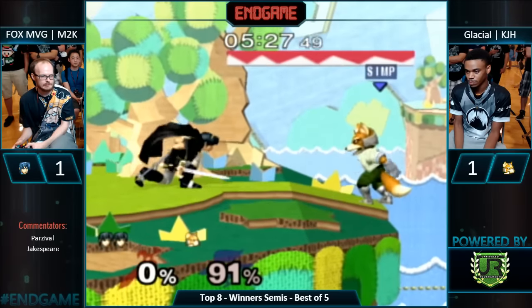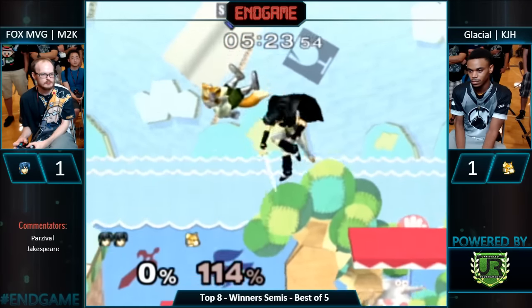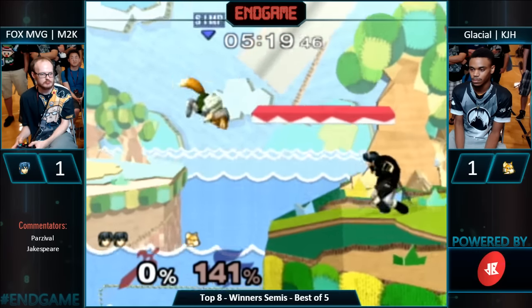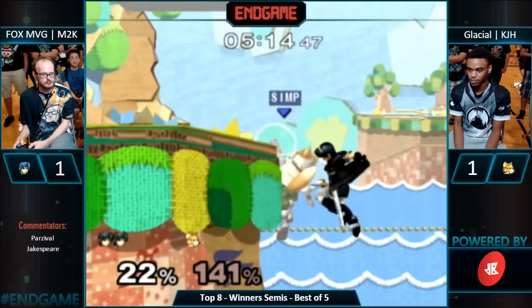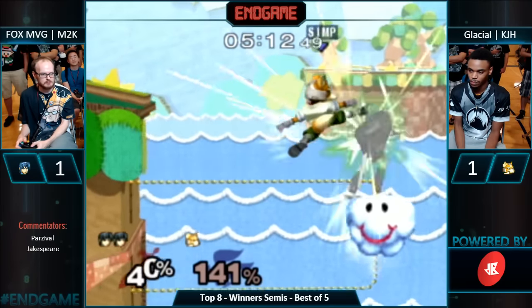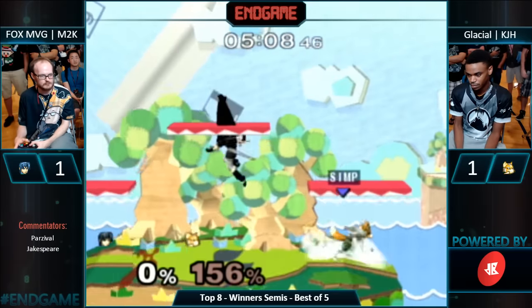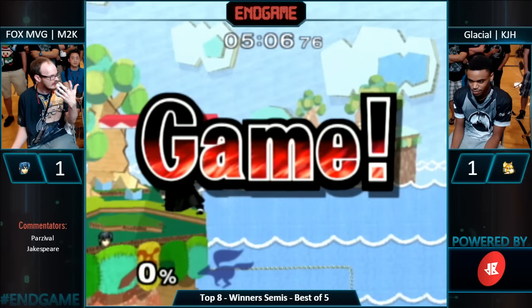KJH needs to climb a mountain to get back into this game — an M2K-sized mountain. He got that tipper fair to extend that combo — super precise. KJH still going though. There's the wait. You remember how Milkman didn't wait, he went for the cheese shine? KJH did the pro player wait.